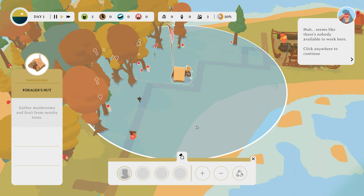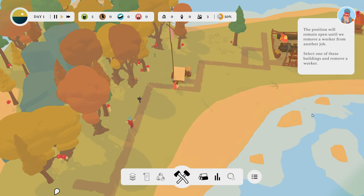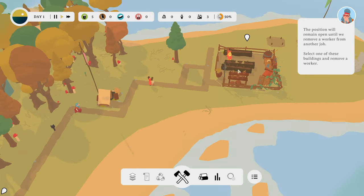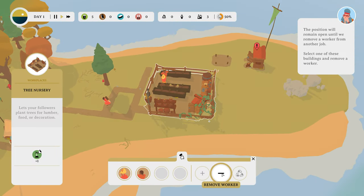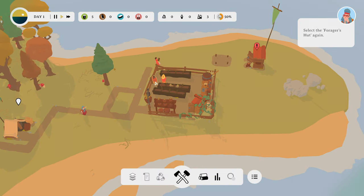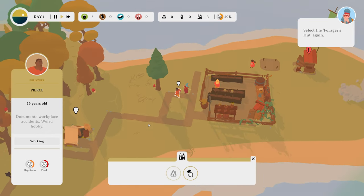Seems like there's nobody available to work here. Click anywhere to continue. The position will remain open until we remove a worker from another job. Select one of these buildings and remove a worker. So Liam, you continue working at the tree nursery, and then Pierce, you can go work in the Forager's Hut.